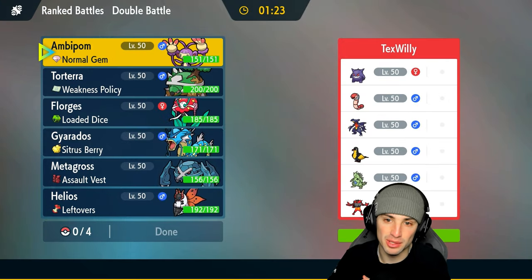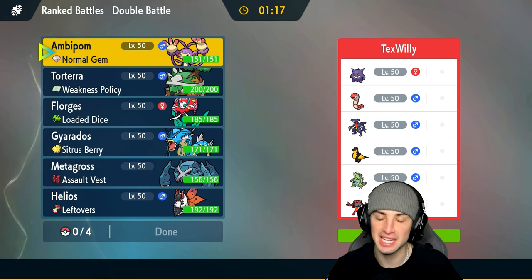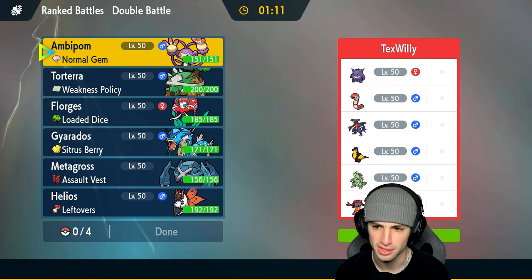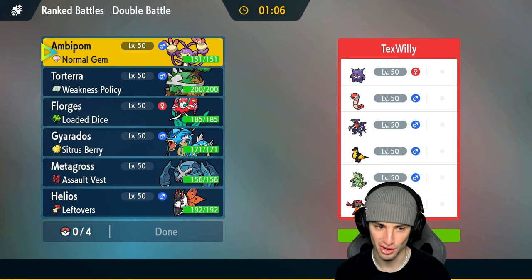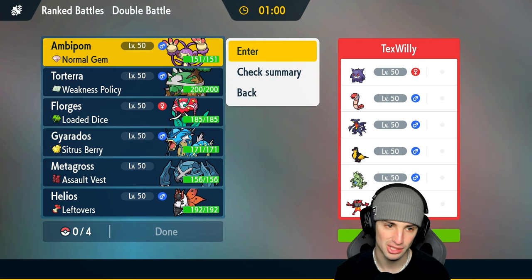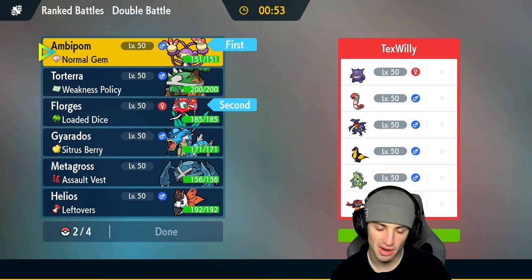Huge shoutout to the team creator Cisco Moo — thank you so much for making this team and making it a rental code for everybody to use. We're going up against a pretty deadly Garchomp and Tyranitar combo with Incineroar, Kilowattrel, Orthworm, and Gengar. I really want to get things started with Ambipom — I'm going in with Ambipom and Florges, doubling down with this combo.